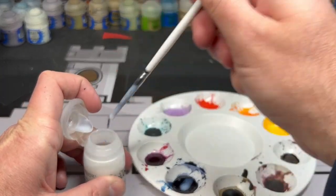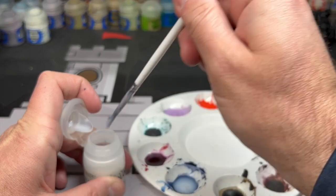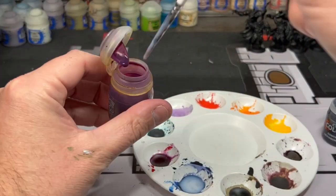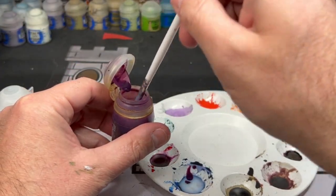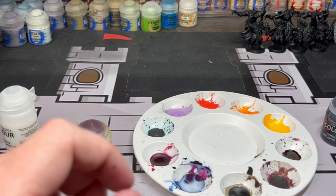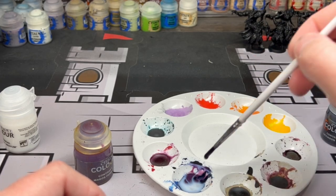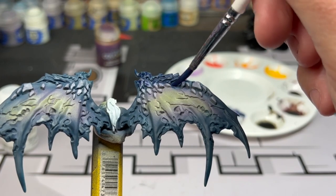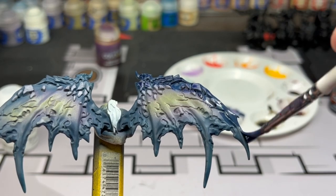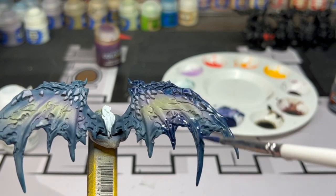We're going to create our own shade for those wings and armor pieces. We're going to be doing four parts contrast medium to two parts Magos Purple and two parts Lahmian Blue. We're simply going to brush this into the dark areas of our miniature. We do not want to get this into the green at all because that will stick out really bad — just focus on the top and around the wings, the bottom of the wings, and on our armor.